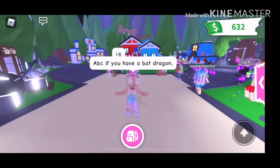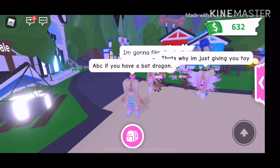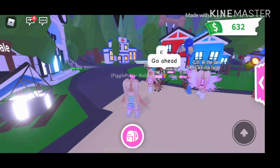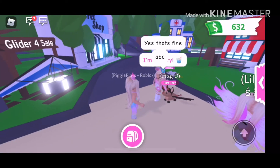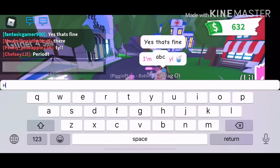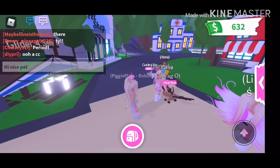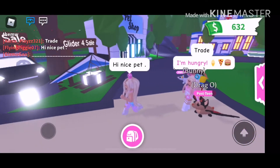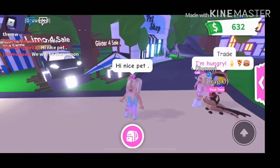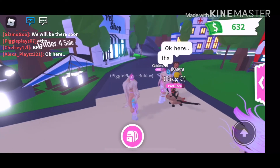Type ABC if you have a bat dragon. Then, if you walk up to your alt account, it will say ABC. Once you find someone with your dream pet, just be super nice about it — say hi, compliment their pet, tell them it's very, very cute. And they'll say something like thank you or thanks.